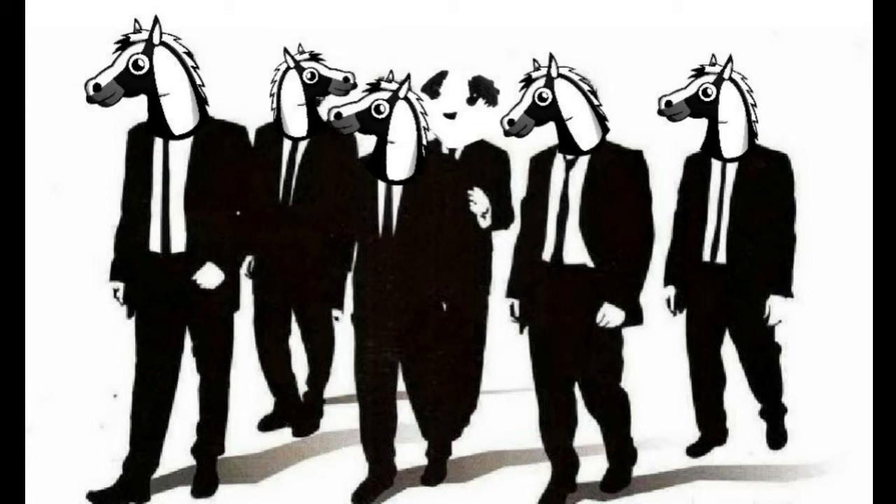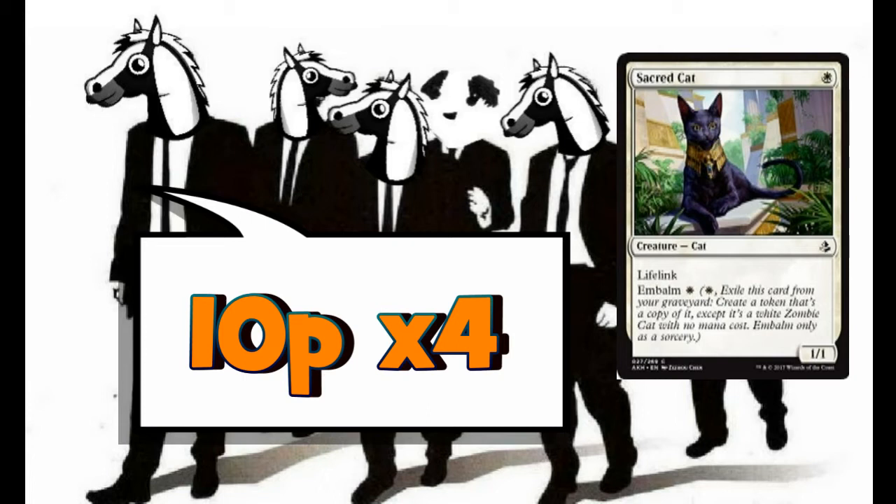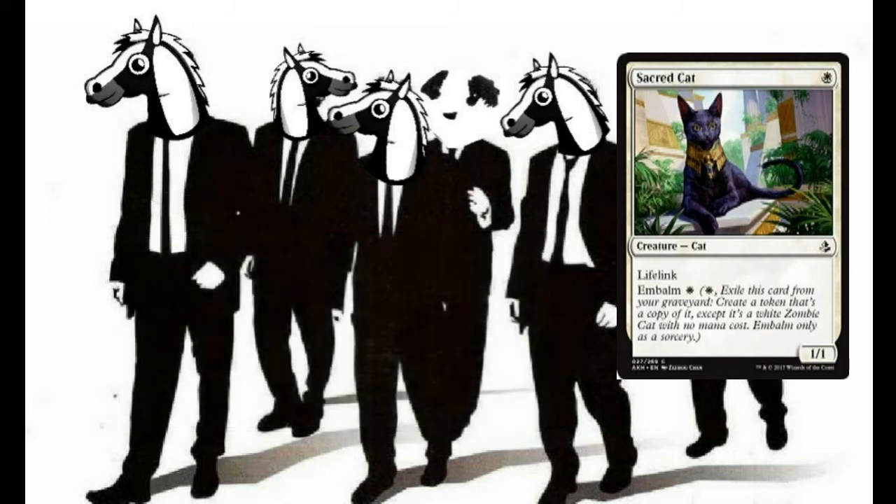Starting with creatures, we have 26 in total with an opportunity to bring some of them back later in the game with much greater value. In the one-drop slot we have a playset of Sacred Cat — one white mana, a 1/1 cat with lifelink. This is always a good start; we'll gain some life early and if he dies we've got Embalm. For one white mana we can exile this card from our graveyard and create a token copy of it, except the token is a white zombie cat.